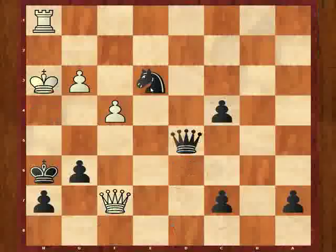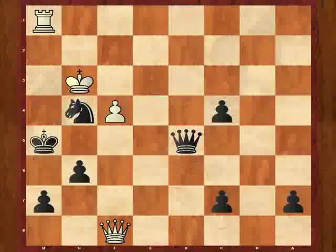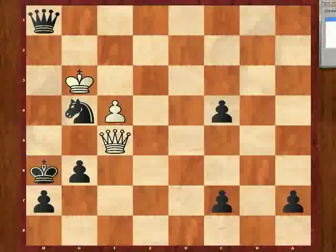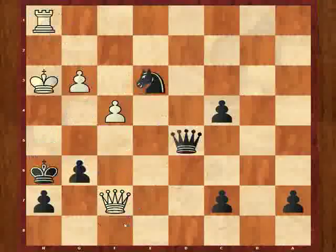If he plays queen to f8, there's just nothing — queen f8, king h5, g4 check, knight takes g4, and king to g3 is check, but I just take the rook. Actually this is cute: queen to f5 check — either I allow perpetual with king to h6, queen to f8, and so on, or I just take the queen and it's stalemate. So after queen hd5, queen f8 is impossible — it doesn't work for him. So I play queen hd5. I've escaped to a position where I actually have a minor piece and three pawns for his rook.